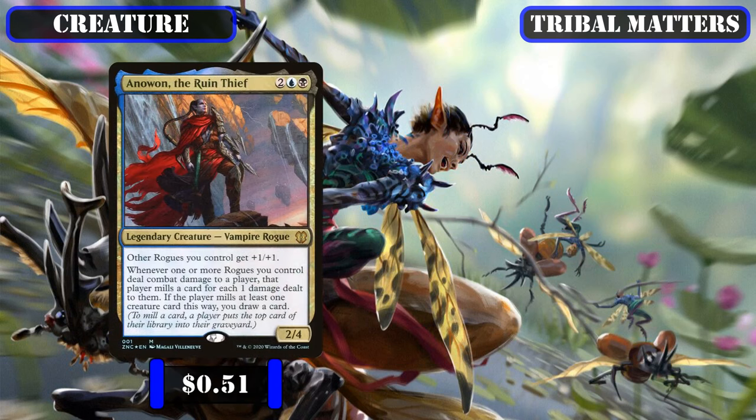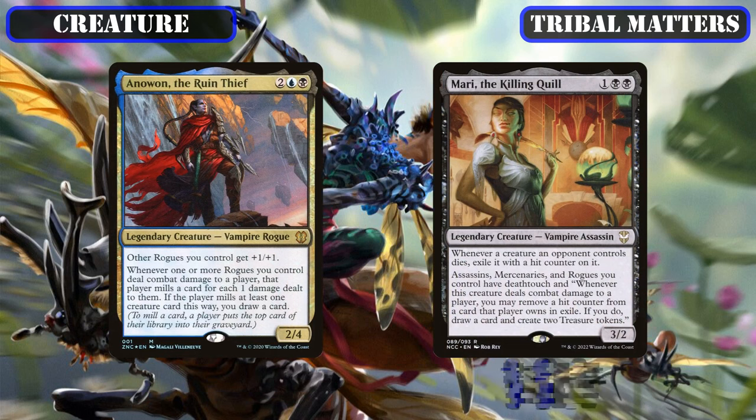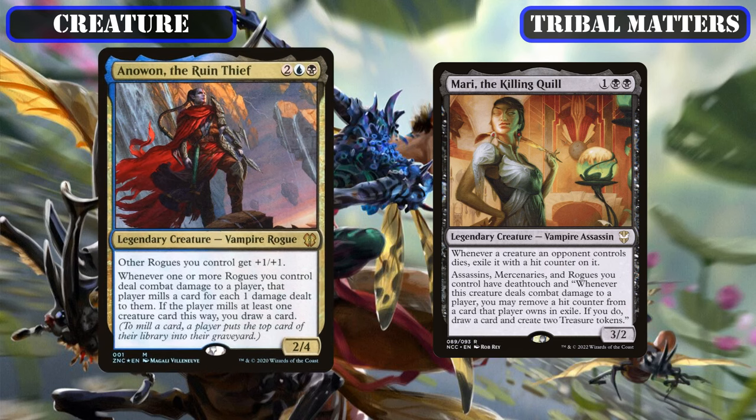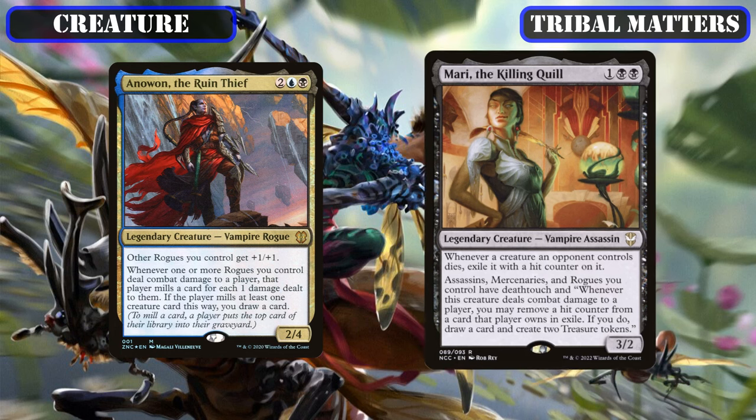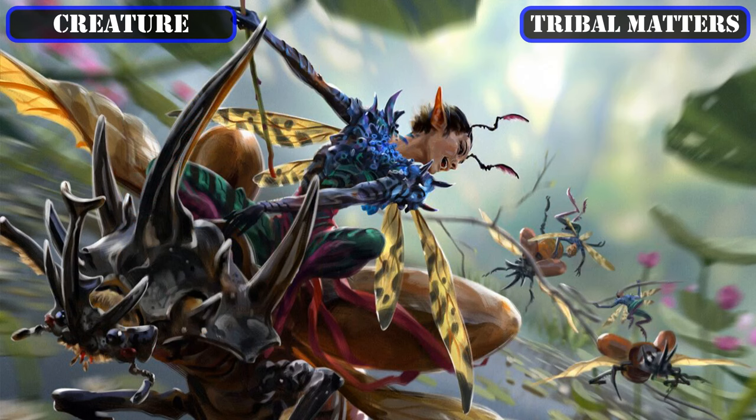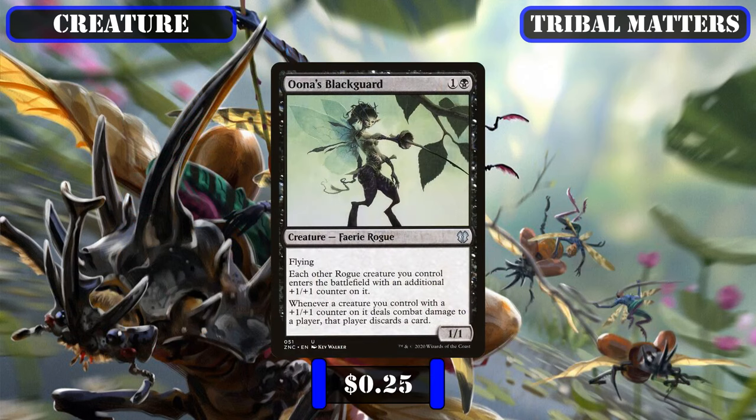Pivoting to our rogue-supporting creatures, the legends Anawan the Ruined Thief and Mari the Killing Quill will be integrated into our build as means to generate value off of our tokens and other fairy rogues. The former provides them with an AoE stat bump and on-damage draw effect, and the latter serves as a passive source of graveyard hate and provides our rogues with AoE deathtouch and on-damage draw and ramp. We'll then close out our rogue-supporting creatures with Una's Black Guard, who, so long as it's in play, has our fairy rogue tokens enter as 2/2s thanks to its counter distribution and turns them into hand attack as they crack in.